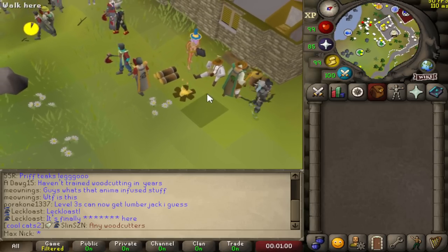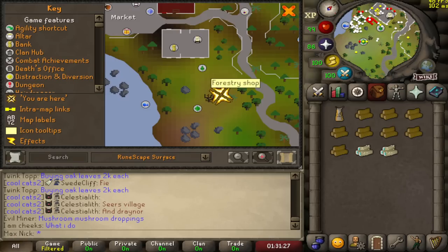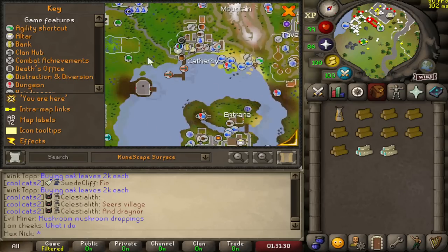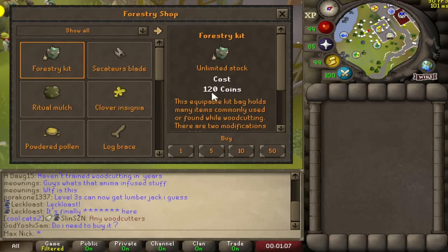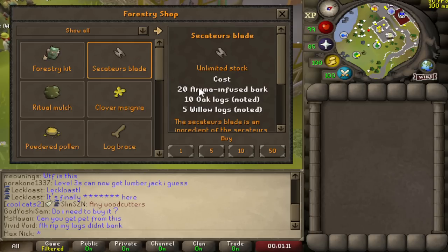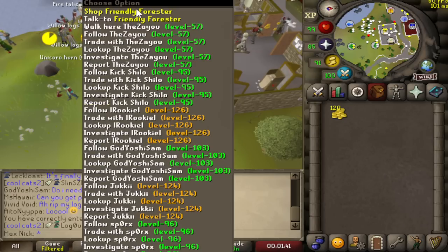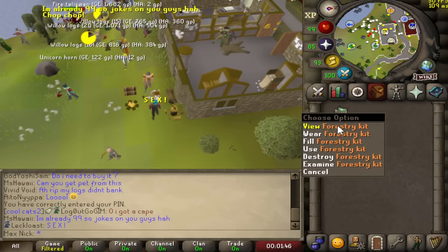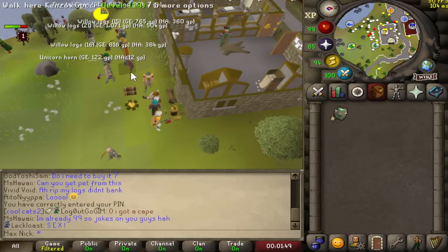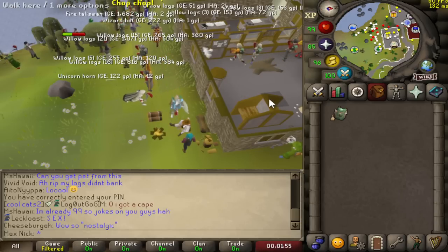First and foremost to get started with forestry, you want to go to the friendly forester. The forestry shop is located here in Draynor Village, but there is also a second forestry shop located in Camelot. What you need is to buy this forestry kit — it should be free or 120 coins — but you will need something called anima bark, which is something you actually get doing the activity. So grab 120 coins and grab the forestry kit. The reason you want it is that you actually need the forestry kit in order to spawn random events that will happen while you're woodcutting. Some random events will require specific items — for example, the leprechaun will require a leprechaun charm — but I'll be going over the random events here soon.